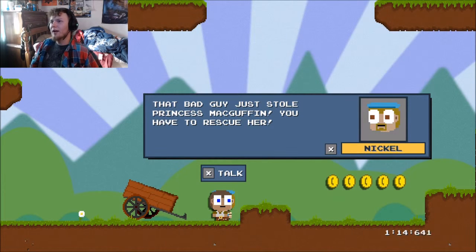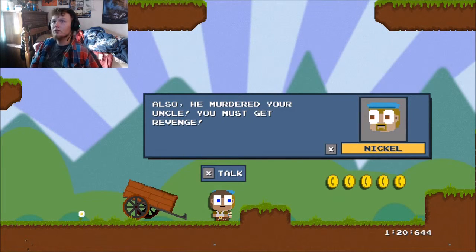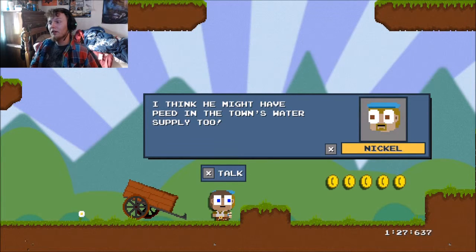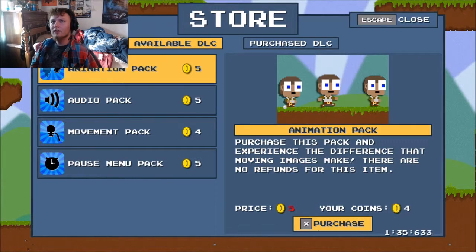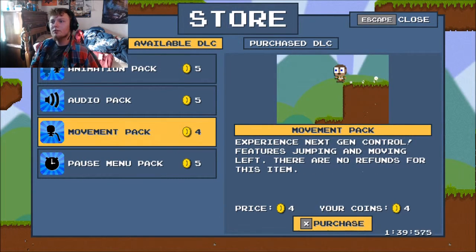And he looks like the guy from Nickelback. I don't like it. Also — not my uncle! Well, actually... meh. I think he might have peed in the town's water supply too. You know, Bear Grylls has no problem with that. That seems a bit less important now. Buy some DLC and get going, you'll need it. Let's see, I have four coins, so I guess I have to do the movement pack.